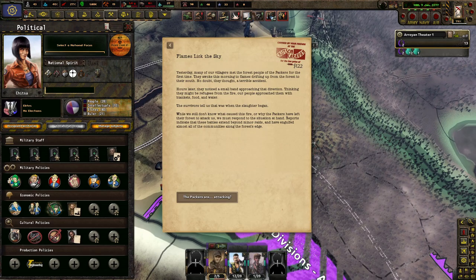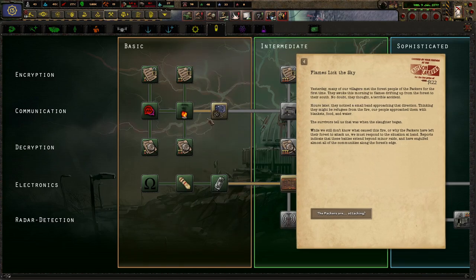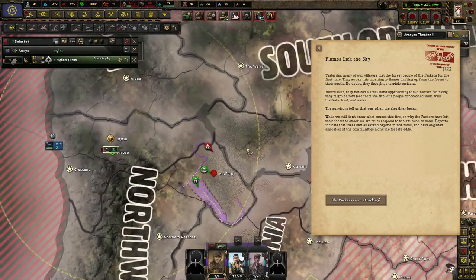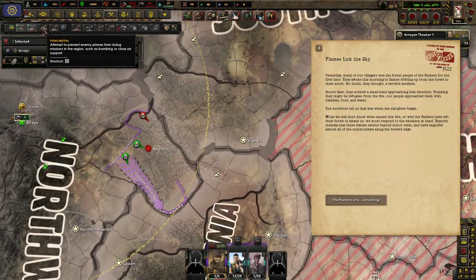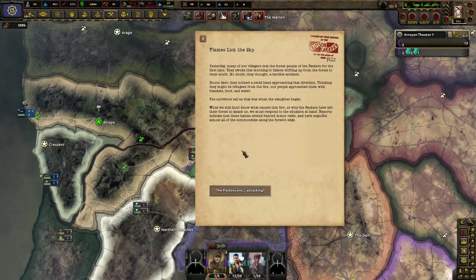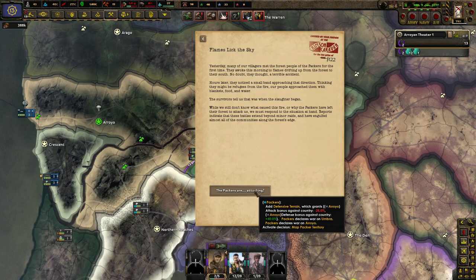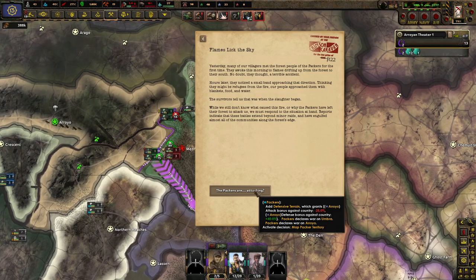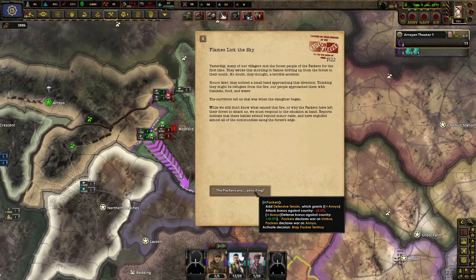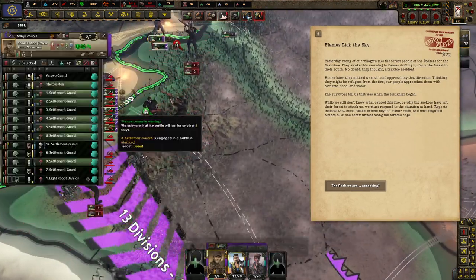Hours later, they noticed a small band approaching in their direction. Thinking they might be refugees from the fire, our people approached them with blankets, food, and water. The survivors told us that was when the slaughter began. While we still don't know what caused the fire or why the Packers have left the forest to attack us, we must respond to the situation at hand. The report's going to get these battles extended beyond raids and engulf almost all of the communities along the side of the forest. They could reward Umbra and Arroyo — wait, what? Are you kidding me right now? Come on, go away.